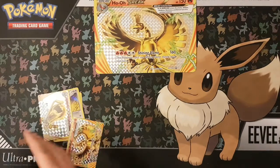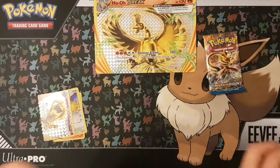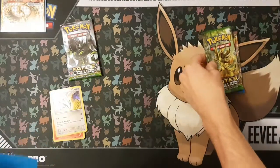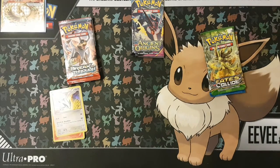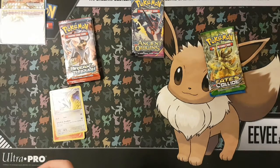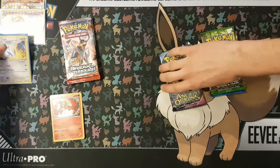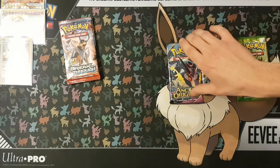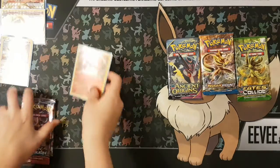So I'm going to sleeve these up while Nick sorts through the packs. I'll let him choose which ones he wants to open. I'll take a Break Point. You take a Fates Collide. I take a Fates Collide. You take a Breakthrough. And there's one Ancient Origins. There were five packs total. I'll let you do it — are you sure? Yeah, then I shall start.